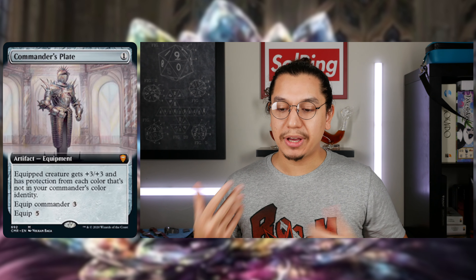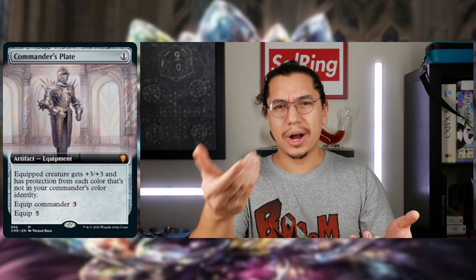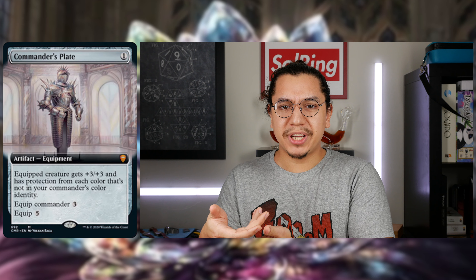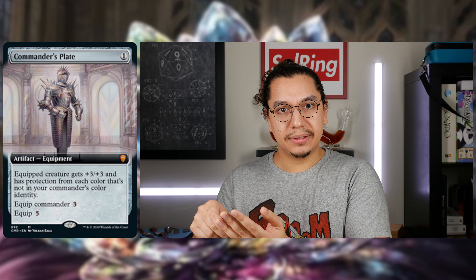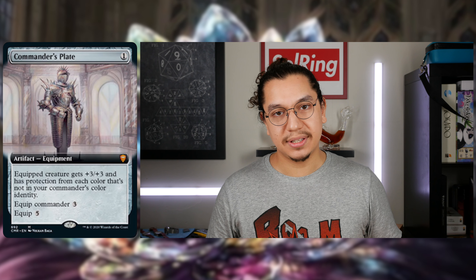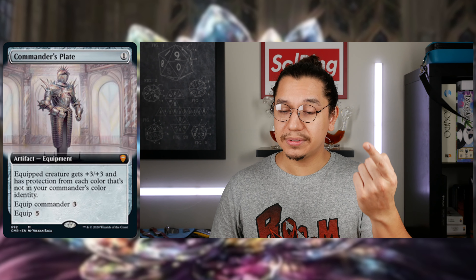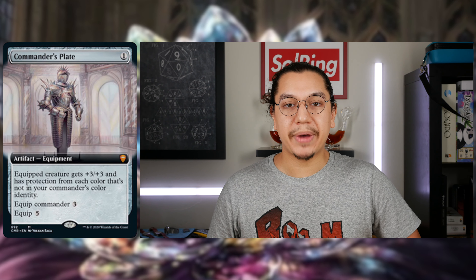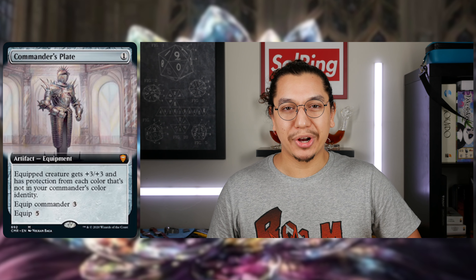I assume this means the color of the commander it's attached to, not the color identity of your list. So if you have a partner pairing of Tymna and Rograkh, and Rograkh has Commander's Plate, I would assume it has protection from White, Black, Blue, and Green. Commander's Plate — really solid, really cool piece of equipment. Is it for every list? Hell no, it's no Jeweled Lotus, and it's certainly not Mana Crypt. But it's really good protection outside of Swords that are far more common in combo lists.